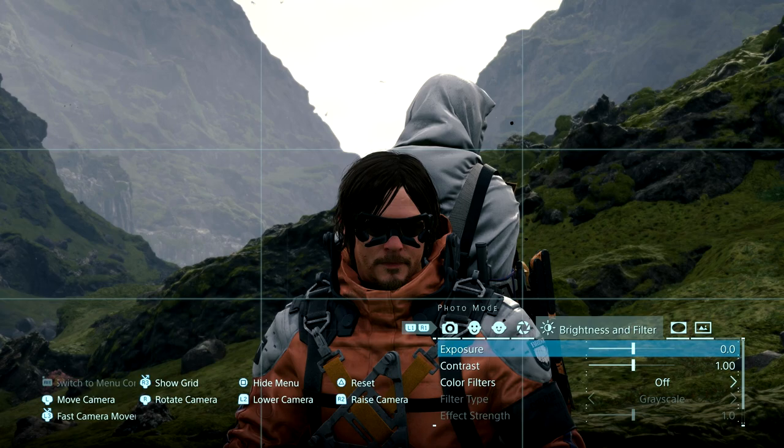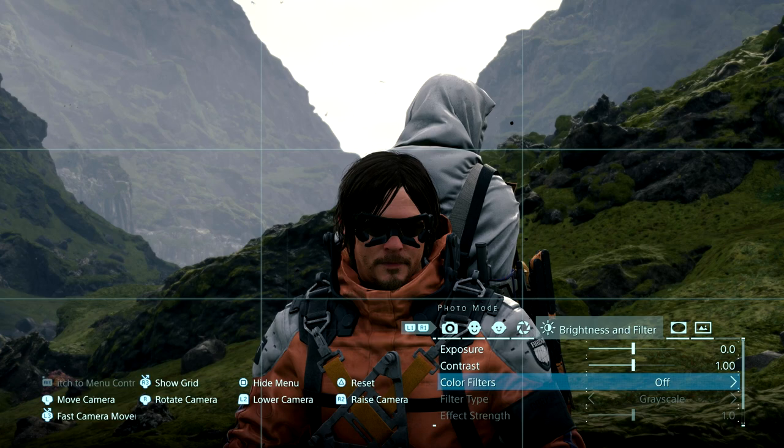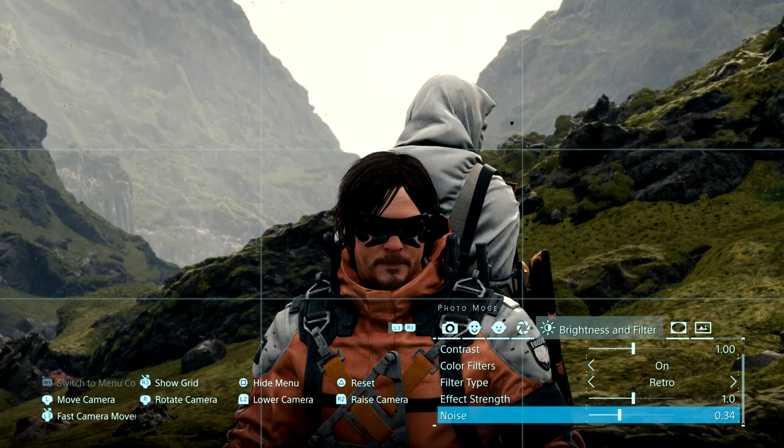Let's move on to the brightness and filter tab. Here you have your exposure, which is essentially the brightness of your image. You can adjust your contrast — going higher gives it a punchier look, while going the opposite direction gives it a more faded look. It wouldn't be a proper photo mode if you couldn't change filters, and you can actually adjust how strong or weak you want the filter to be. You can also add noise to your image if you want to go for some grain.